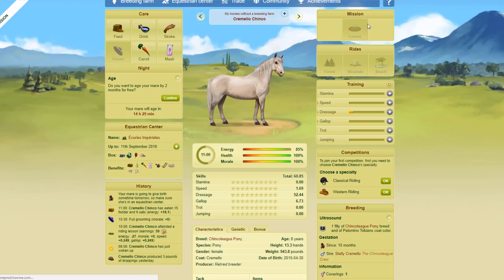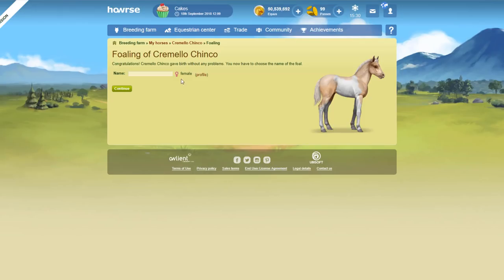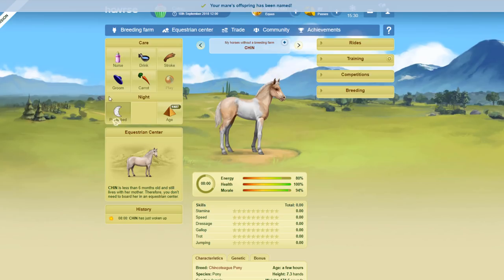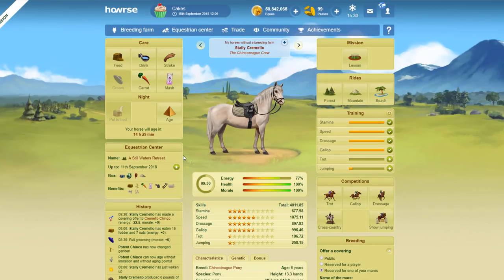We're going to age her forward, go to the vet, and we've got our coat color — here is our new Shinkateague with a reasonably rare coat color. That was just literally the luck of the draw, because the parents have no effect.